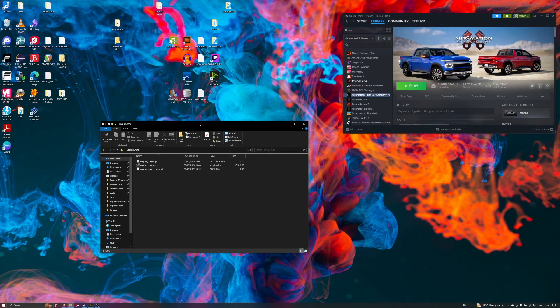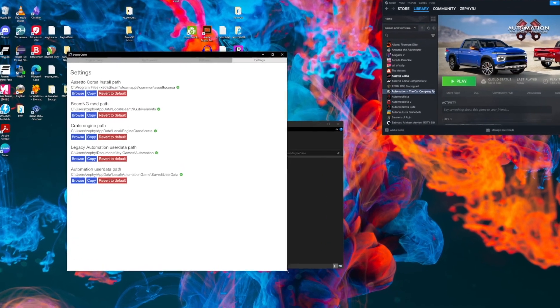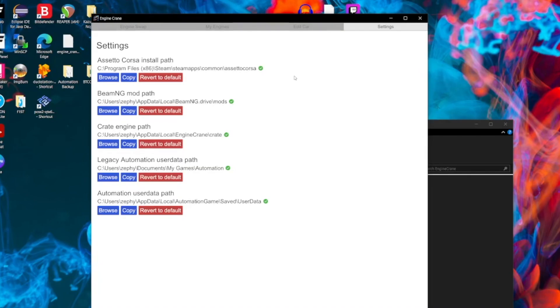Now we can check that Automation has this set up correctly. Let's open Engine Crane, jump to Settings, and in the Automation Exporter section, we can choose where it's going to create the crate engines. If you want them to be automatically picked up by Engine Crane, the best place to choose is the crate engine path set up in the Settings tab. A small addition in this new release is the copy button — this will take whatever the value is for that setting and copy it to the clipboard, so we can use it later in Automation to tell it where we want to write our crate engines to.